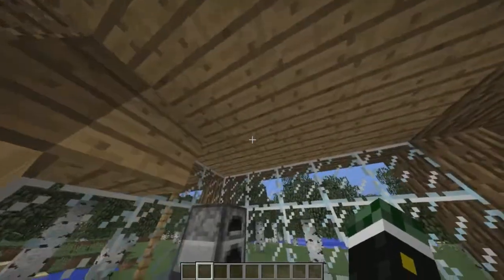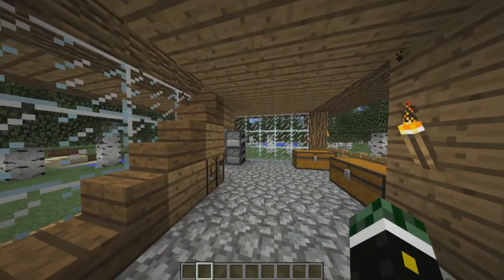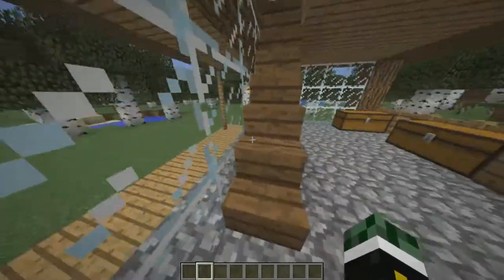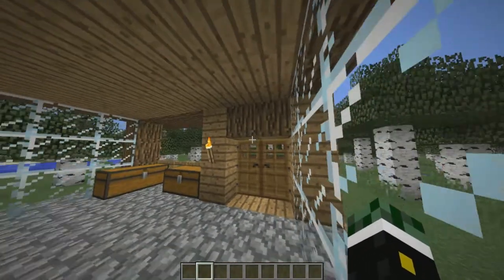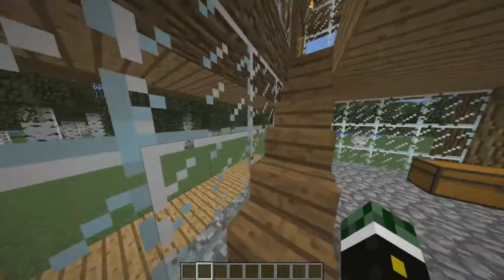So feel free to do whatever you wish in here, and let's head up these stairs. I use a different texture of wood throughout this building just because it makes it look a lot better — different designs instead of having bland wooden planks and things like that. So let's head upstairs.